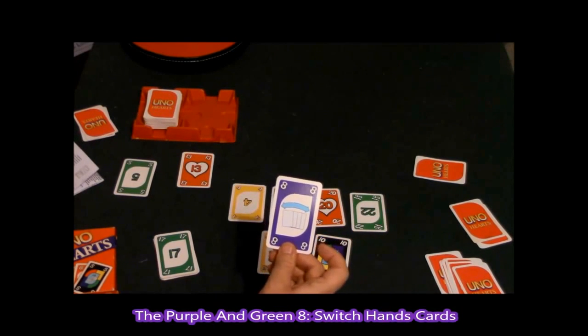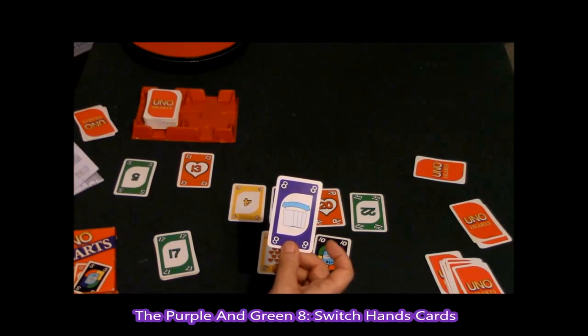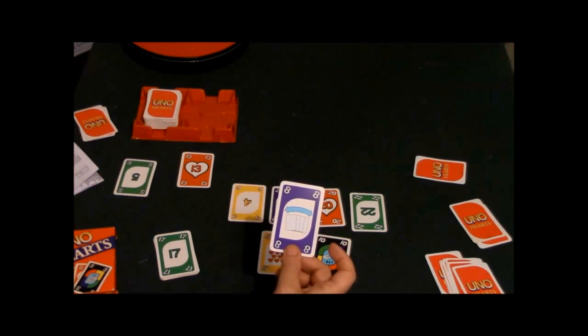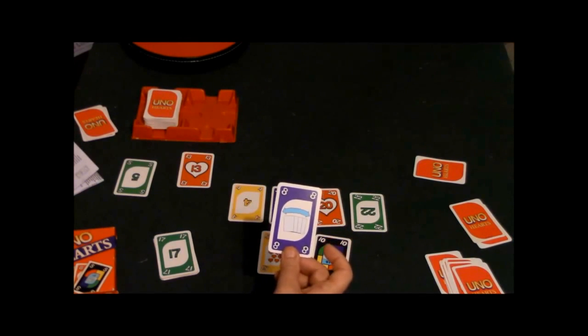The 8 card has a symbol with cards and an arrow on it. There are two of these — the green 8 and another 8 — and if you play this card, you and your opponent have to switch hands. That makes the game pretty interesting.